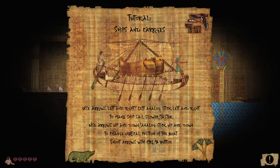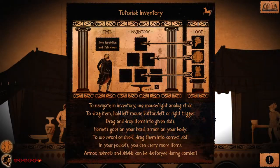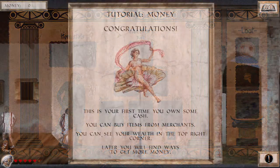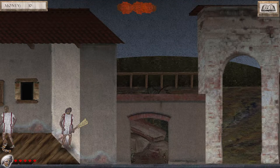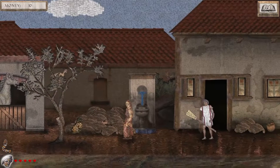The game introduces new mechanics as you progress through the chapters. In the Egyptian chapter, you'll encounter side-scrolling sections. In the Greek section, you'll encounter the inventory system and wear armor to protect you from attacks. Later on in Rome, you'll learn about money and be able to purchase your own gear. This helps the game avoid becoming stale and repetitive because there's always a new mechanic.